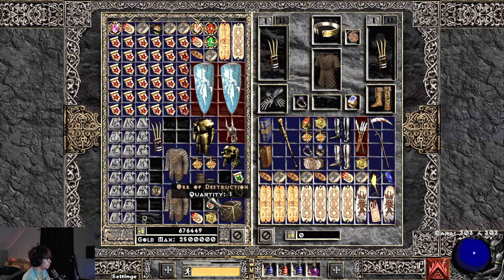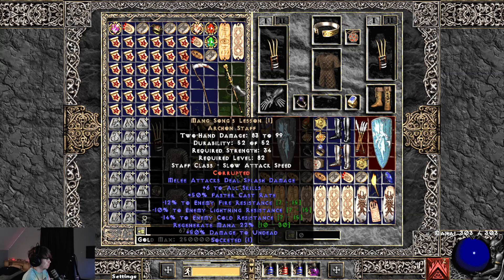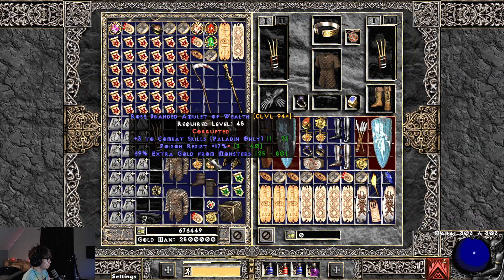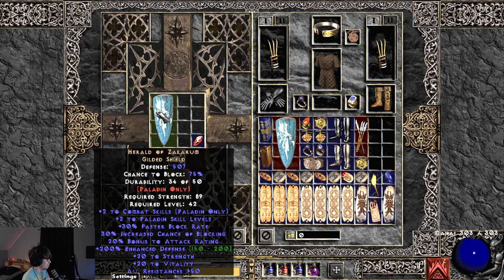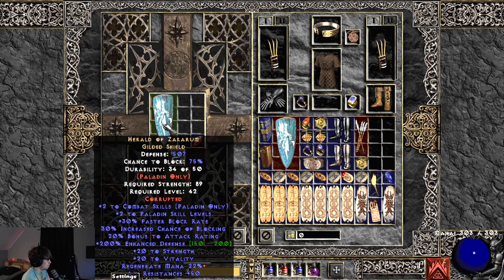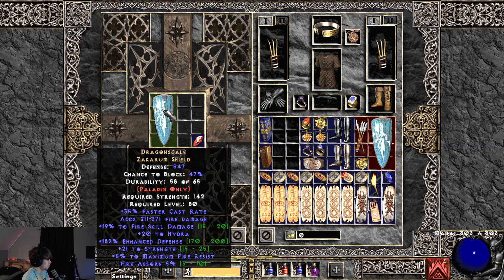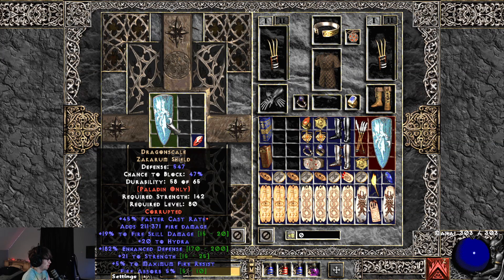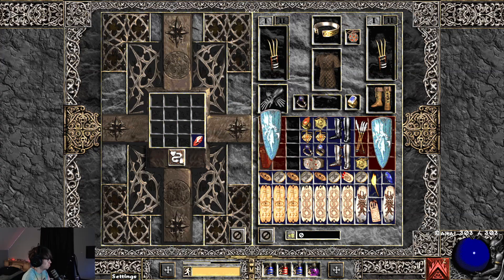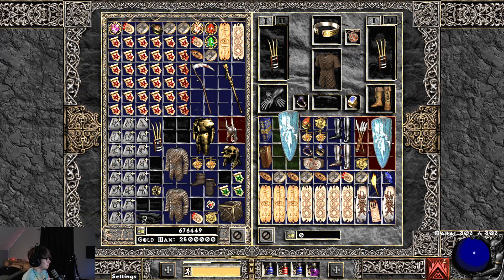I didn't get anything super crazy from all this. Oh wait, I still have these shields actually — I forgot about these. This one is 100% perfect Haas's. I feel like four sockets would be really good on this, or plus one all skill. It got 22 regenerate mana — come on now. This other shield, I don't think anything really matters, it's just a funny shield. More faster cast rate — that is actually really interesting on this. Oh yeah, I still have more stuff on the ground I need to pick up.